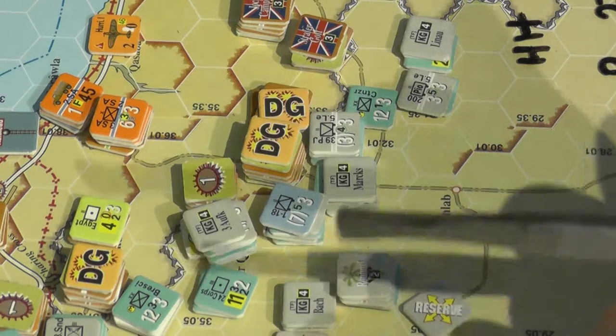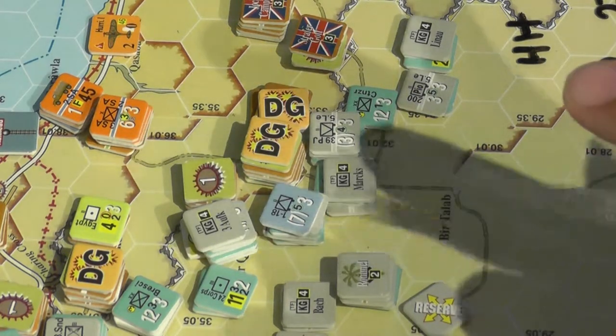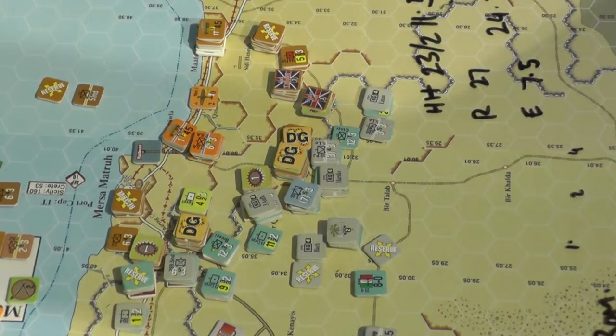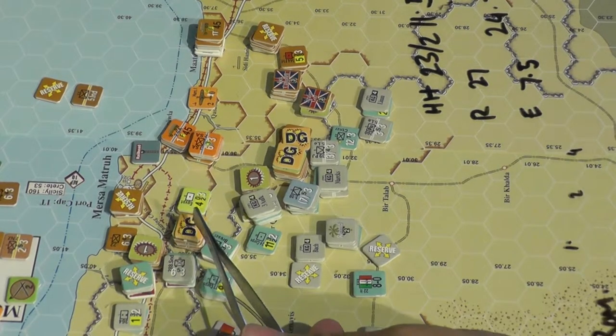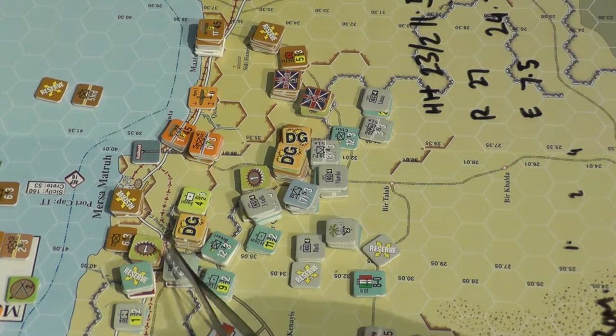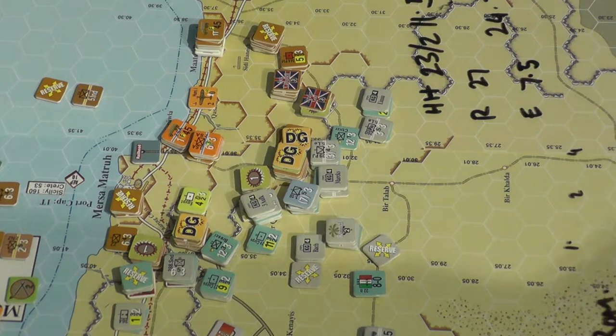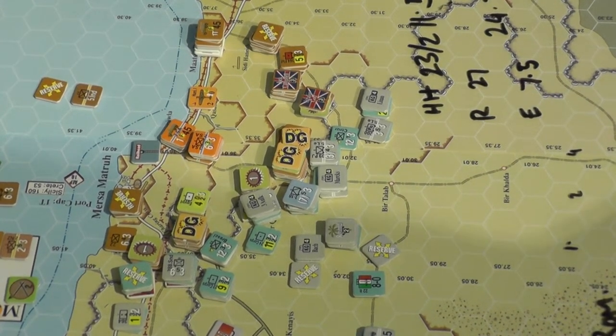And at that rate, the Germans cannot win this game. You can't see because I zoomed in, but let me just zoom out — I'm talking about this hex right here. So that was an enormous amount, and it only cost these guys 2 T for them. So you can see how valuable this terrain is to the entire defensive operation of the Commonwealth.